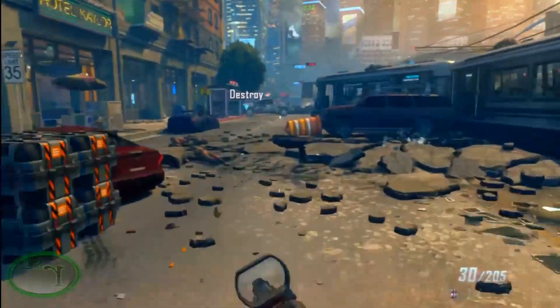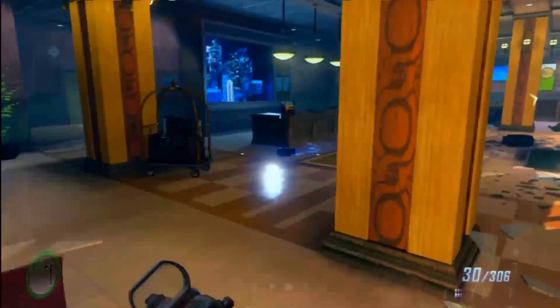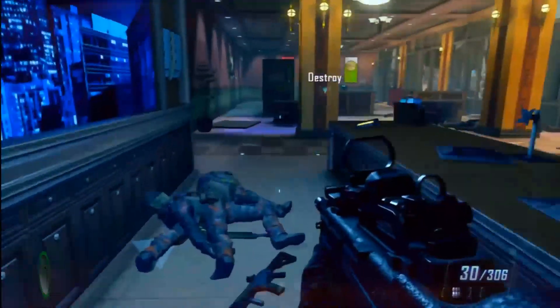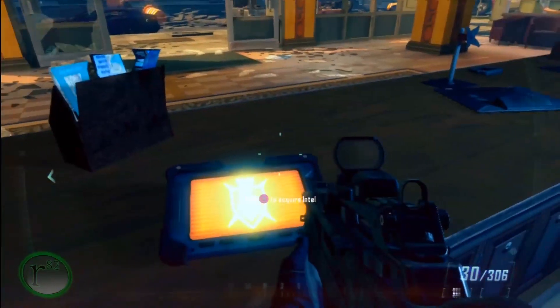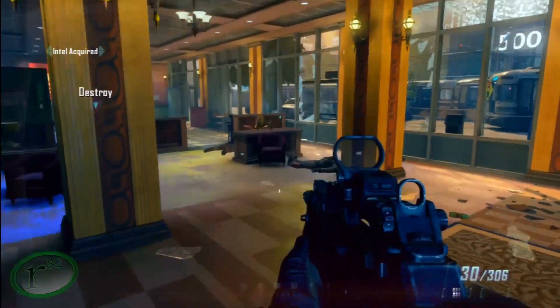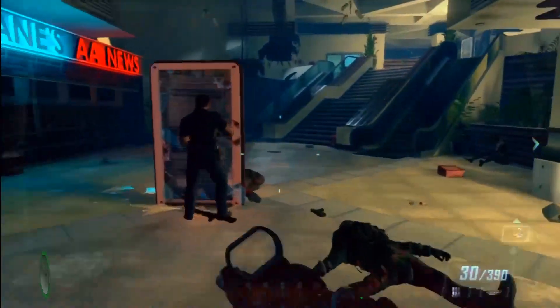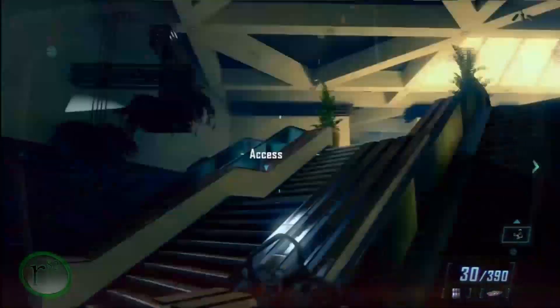Right here is your second intel. This is pretty much right after you get the first drone and get your eight kills with it. You just walk into this little hotel building and that's your second intel right there. That's also the first claw area.